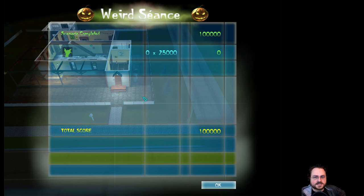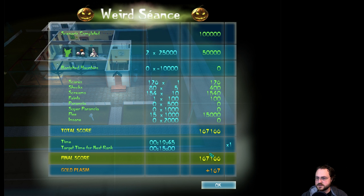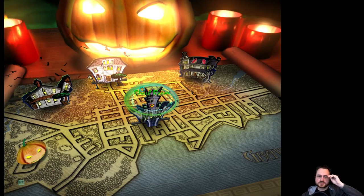We're probably going to try to squeeze in some Left 4 Dead multiplayer with subscribers after a few more missions of this. We're only going to four o'clock today. I got another 167 gold plasm — relatively good performance. You can see you get different scores: you actually get more points for driving someone insane than just making them run away. We got one person to faint, lots of screams and shocks and scares, but no paranoia. We also lost some points because we didn't unlock Lucky.